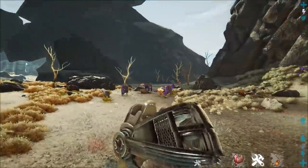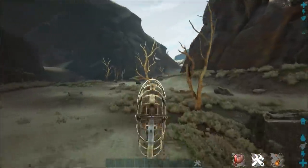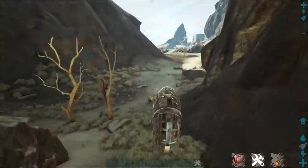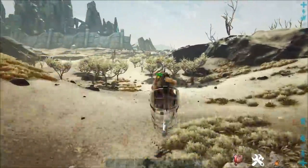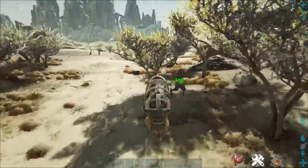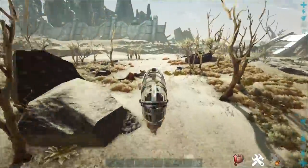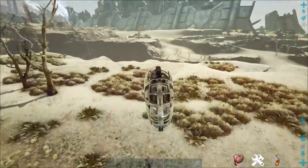Now one real big honorable mention we want to toss out there is also the Roll Rat. This guy is great for going around the Extinction map because he just pretty much plows through anything and everything. If you're after a land-based mount that can do this, look no further than the Roll Rat — this guy will literally roll through everything: trees, rocks, dinosaurs, corrupted dinosaurs, everything. He'll roll through it all.